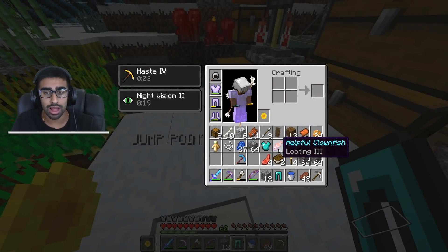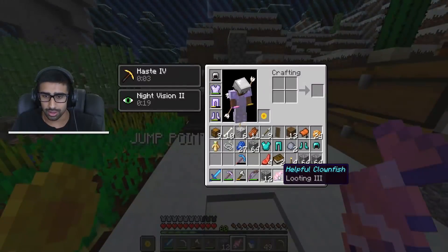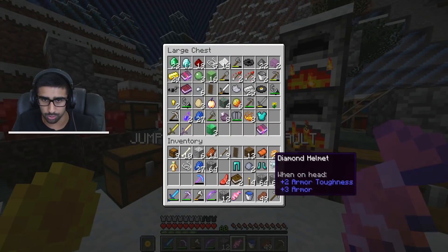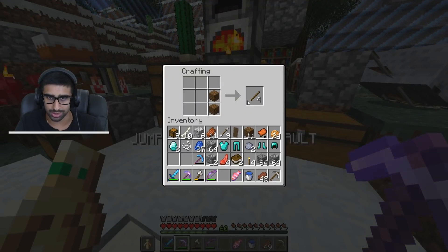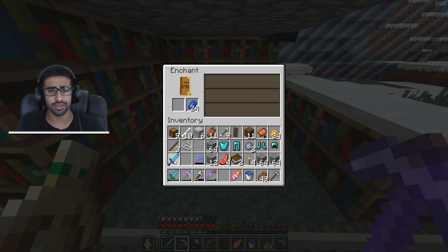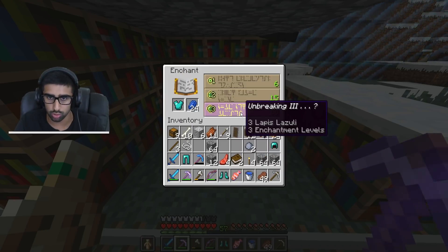We also got a totem of undying, a helpful clownfish, and looting 3 — that's good for killing, but it doesn't do damage so it's not that helpful. We've got full diamond armor which we're going to be enchanting to maximal levels shortly. We didn't get a diamond sword out of that, so we're going to make a new one. Let's make this wither set right now: smite 4, looting 3 — oh that's unreal!